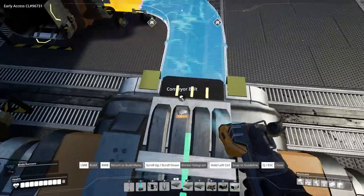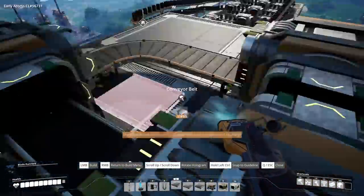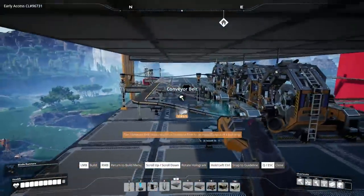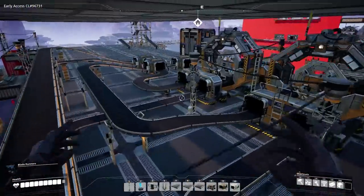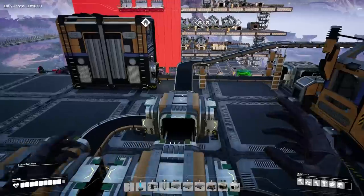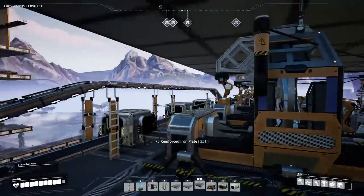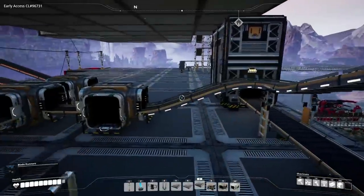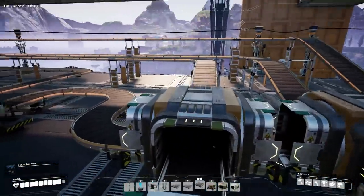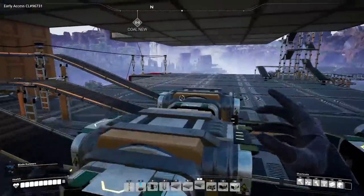All we need to do is split our source from three to four different lines and hook it up. Reorganized all the lines here — all the iron plates will go into each assembler at the proper ratios. For screws, same deal: all lines are prepared. I just need to do a load balancer at the screw factory. We have 240 screws entering, split four ways goes to 60 — each machine needs 60 per minute. Easy, simple.